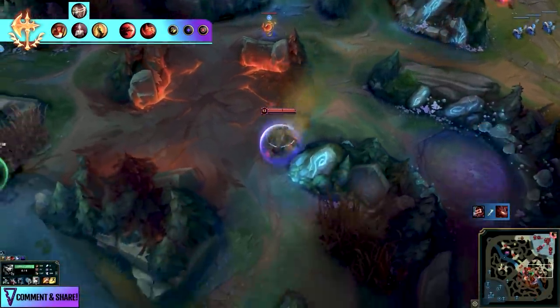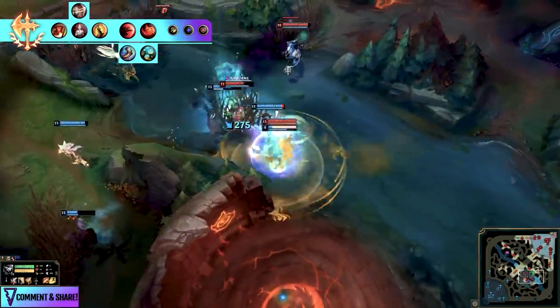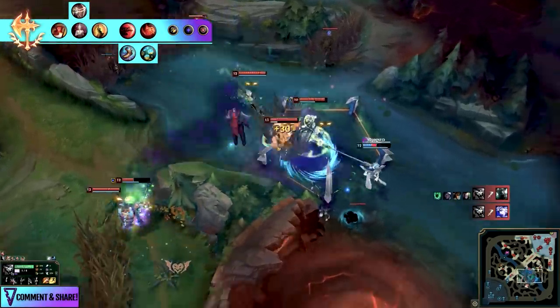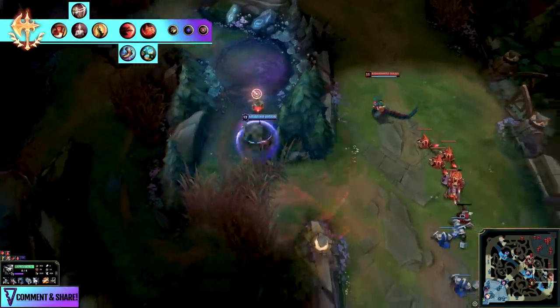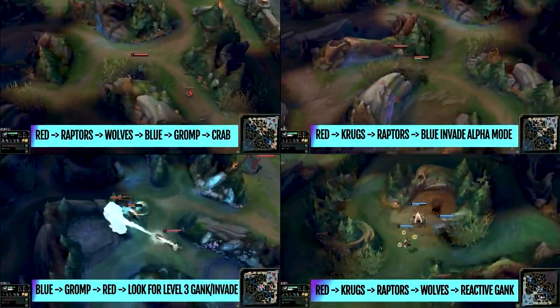Lifesteal on Rengar's Q is actually a thing, so the total Conqueror page can feel really good in 1v1 scenarios against champions you cannot burst — especially tankier targets or if you simply want to go a bruiser build. Both pages have almost the exact same win rate at around 51%, so it really comes down to personal preference, playstyle, matchup, and team composition considerations.